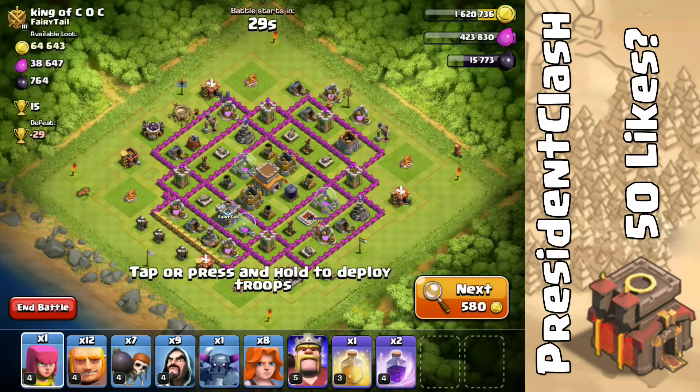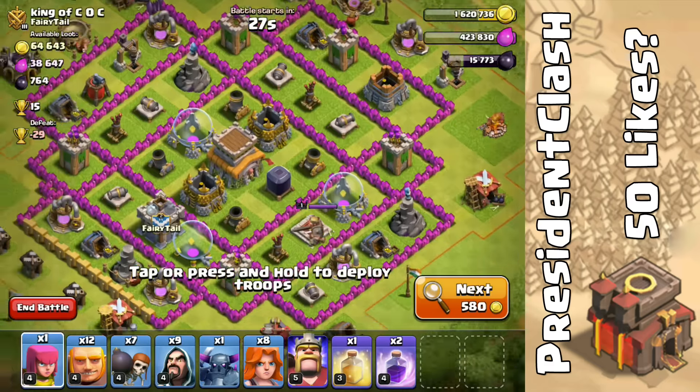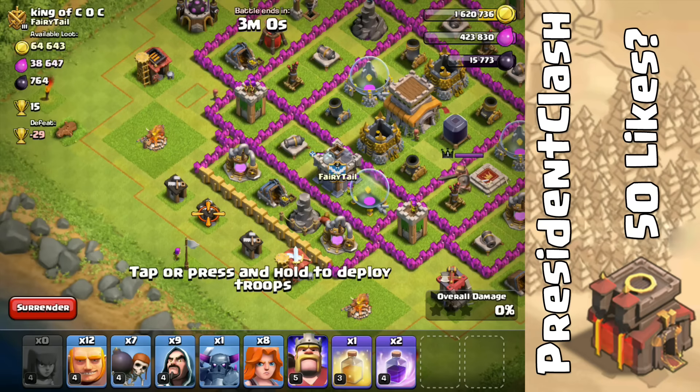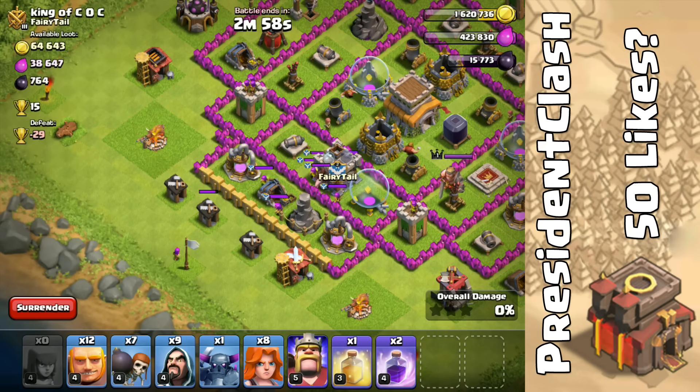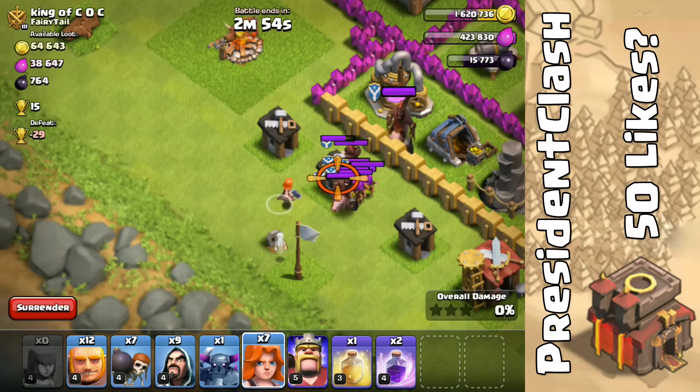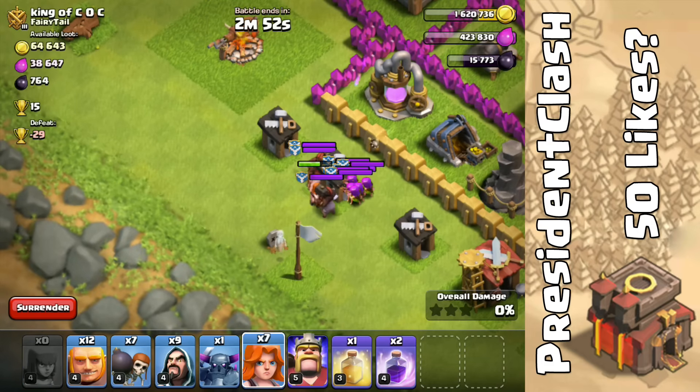Okay, this base seems good. We're going to check for CC troops — oh my god, there are CC troops. That Valkyrie should take them out — nope, not anymore.